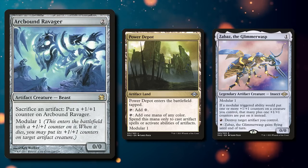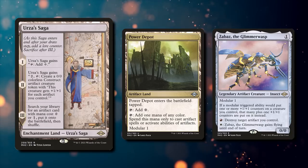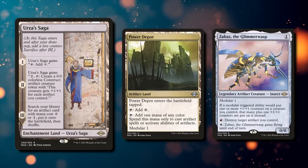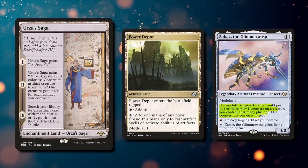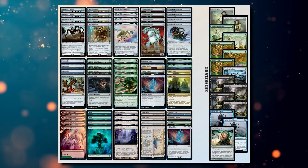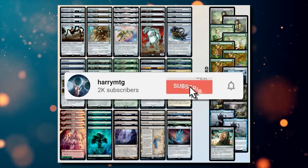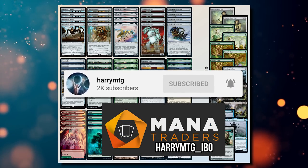They are also just great value cards to have in the deck, as the more synergy that we have, the better the deck performs. Zabazz is a great threat to fetch from Urza's Saga, and also adds additional counters to modular triggers, which is much needed in the deck. Apart from these cards, the deck looks like a classic Hardened Scales list, so as always if you like this type of content then please like and subscribe, and check out Mana Traders with my promo code for 10% off.